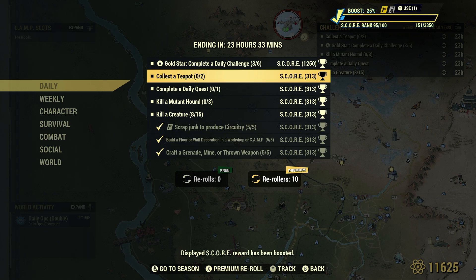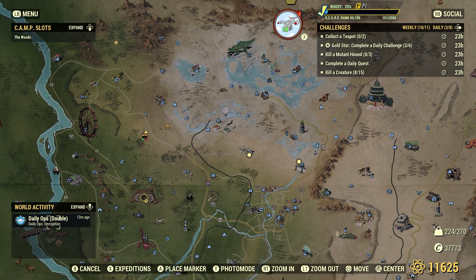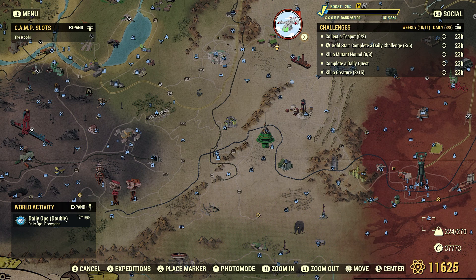Collect teapot - 2. I have many great videos showing some great spots for teapots. One of the best spots, hands down, is the Palace of the Winding Path - you can find at least seven teapots in that one location, though you do have to deal with the scorched up there. If the teapots aren't there on a public server, someone already grabbed them and you'll need to server hop. In the forest area, newer locations like Settler's Ridge, Blue Ridge Bunkhouse, and Forest Station Tango will have the odd teapot or two.